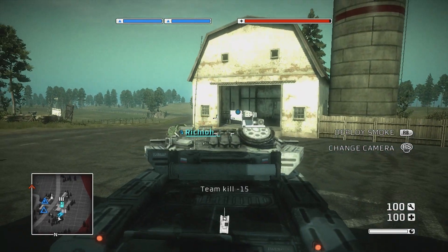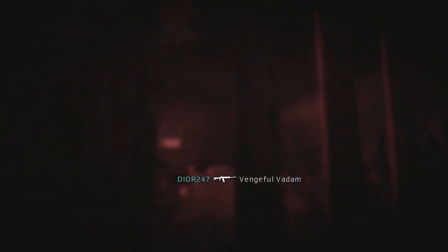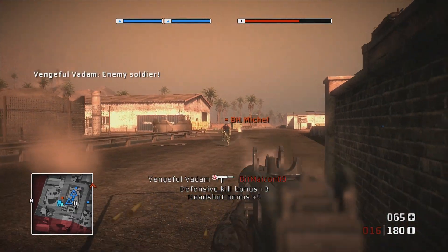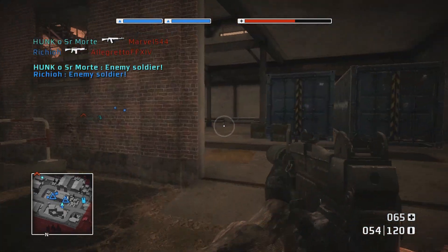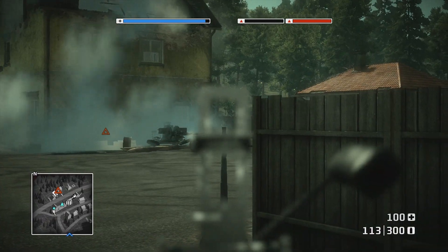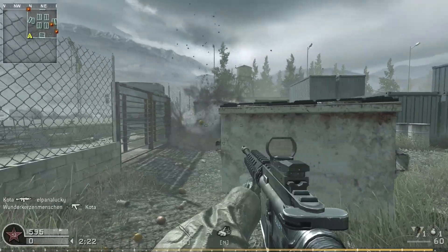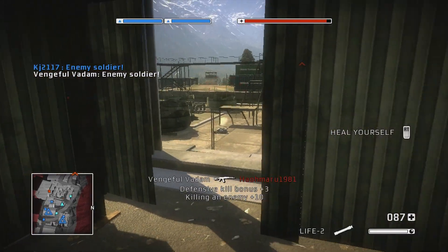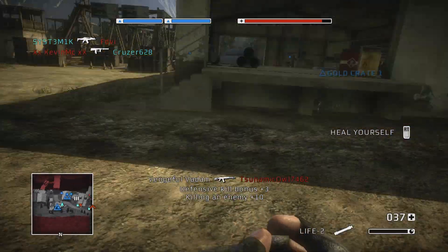Friendly fire is also on at all times in multiplayer — this would change in future titles when Hardcore mode was introduced, with Regular mode turning friendly fire off. The biggest issue I have is the hit registration. It doesn't help that many automatic weapons dish out very low damage per shot, especially the SMGs. Speaking of SMGs, you can't aim down the iron sights with them in this game — same with shotguns. Only assault rifles and light machine guns give you ADS ability. There are no attachments for weapons either, and after Call of Duty 4 made this a staple, Bad Company felt behind the times in this regard.